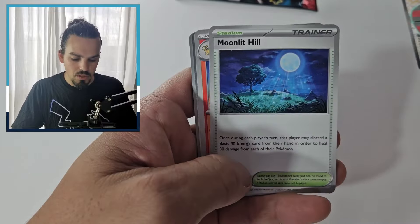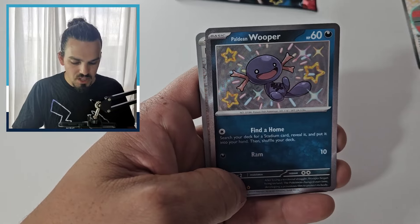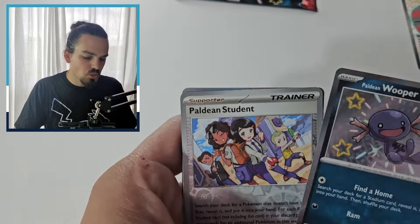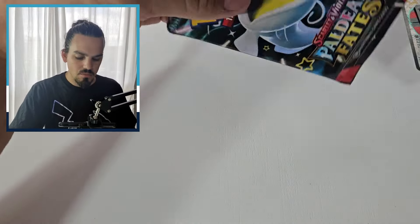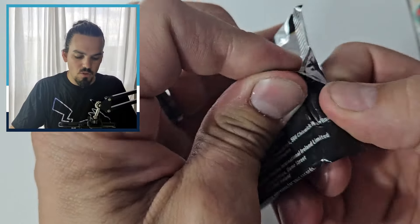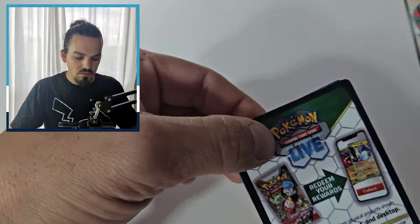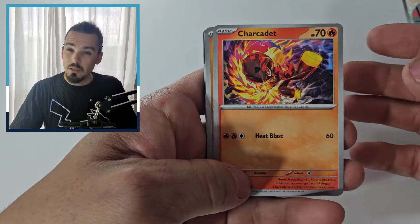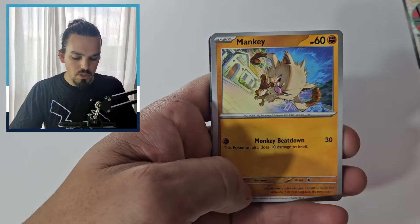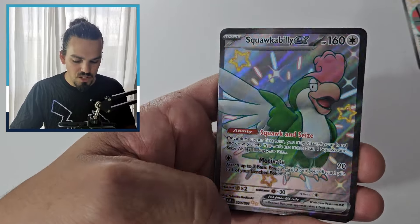Pack three: Noibat, Chomeko, Oink Alone, Moonlit Hill, Camerupt — ooh, baby shiny Paldean Wooper! What a cutie! As I said, we will go over everything at the end of the video, but here is our last pack for the Iron Treads maxi tin. We've pulled two baby shinies out of it, so maybe not the best hit rate, but pretty good. And I think I can see something — it is the Squawkabilly full art shiny!